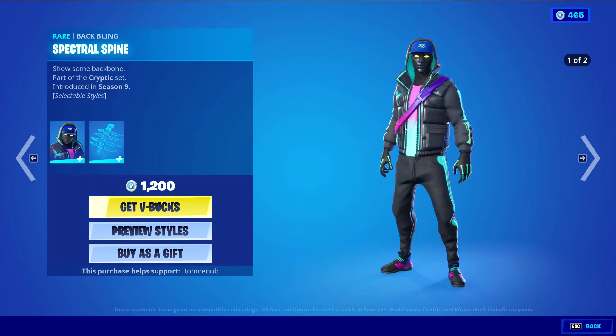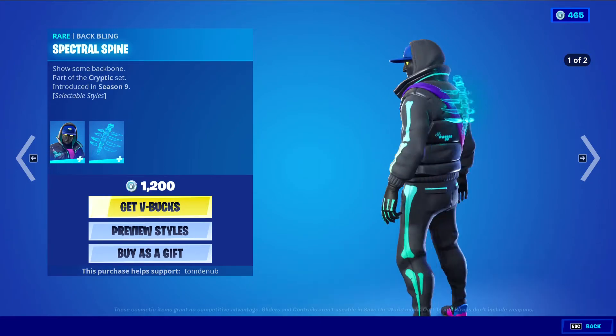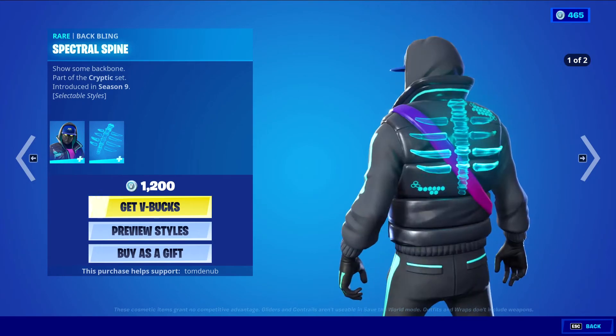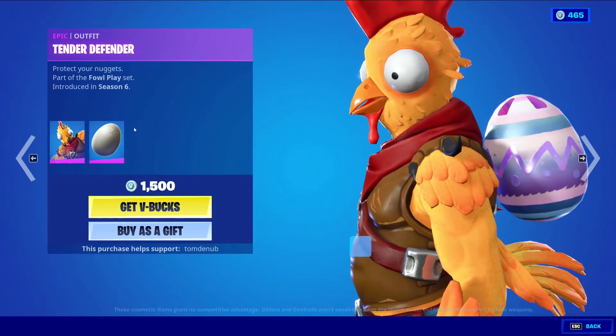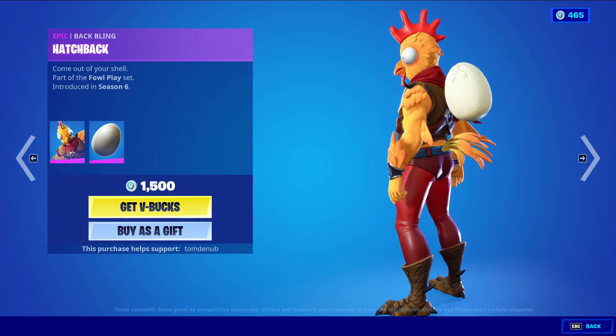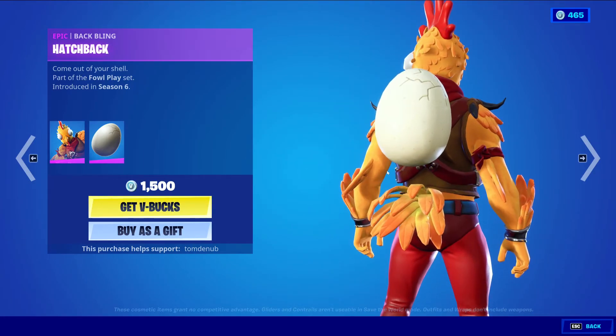We have Cryptic returning with the Baffling Spectral Spine rare skin at 1200 V-Bucks. We have a secondary flame style and then the normal hololithic style — very nice skin, love both styles for the baffling and the skin. Tender Defender also returns with the Baffling Hatchback epic skin at 1500 V-Bucks — a pretty cool baffling.